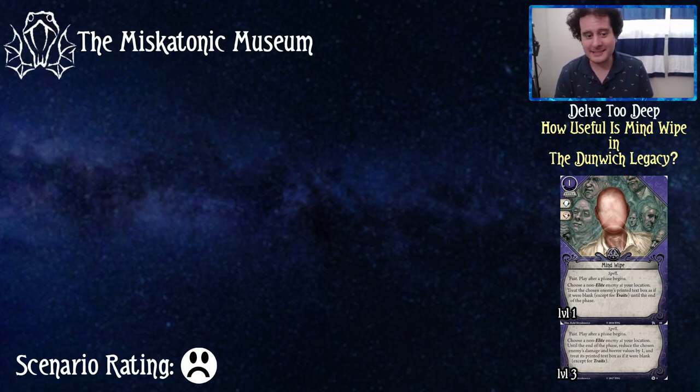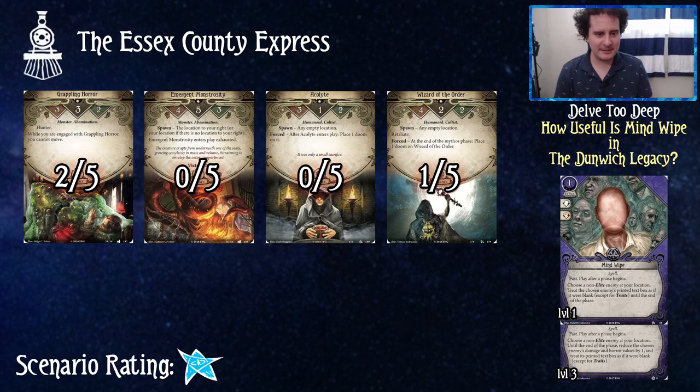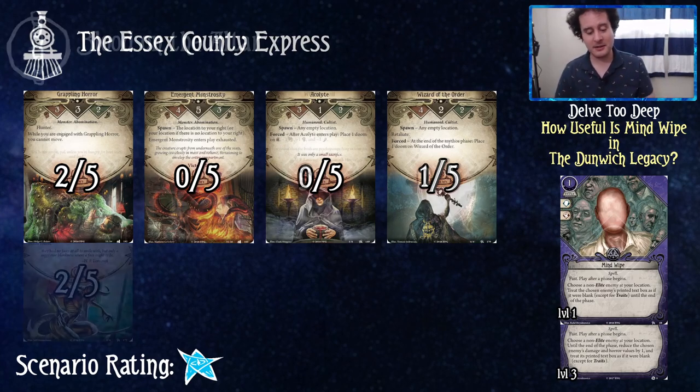There's only one enemy in Miskatonic Museum and he's elite — sad face, zero out of five. Up next, Essex County Express: I think just a one star. The 0.75 average says it all. The Grappling Horror can save your life, and the retaliate on Wizard of the Order can be good if you need to kill him especially with doom on him, but I still think it's just one out of five. I judge harshly.